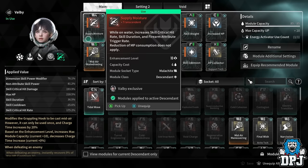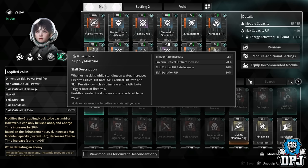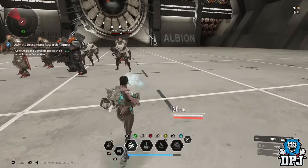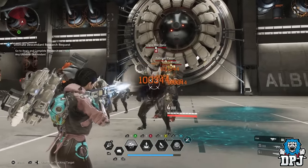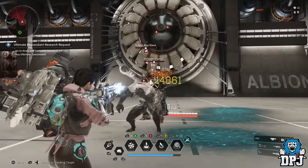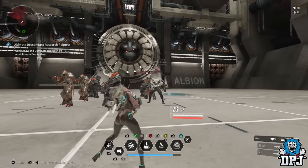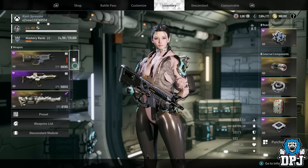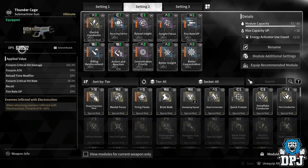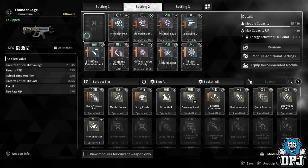With Valby specifically, you can get a mod called Supply Moisture. While standing on water it increases skill critical hit rate, skill duration, fire attribution trigger rate, and also adds a flat 20% firearm critical hit rate increase — which is just insane. If you throw some water down and start shooting, those 100,000 crits pop up constantly. Definitely worth running a crit build on Valby with Supply Moisture. That said, this current setup was made for electrocution characters and to show the gun over 600,000 DPS.